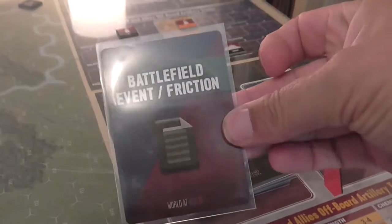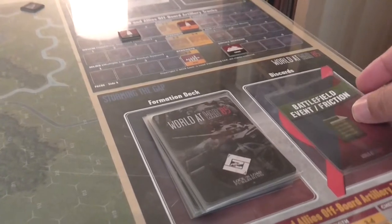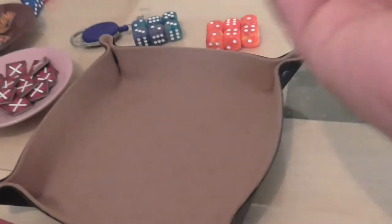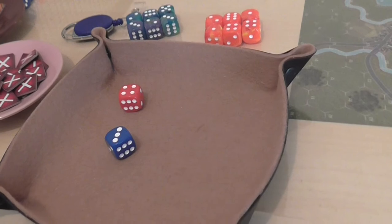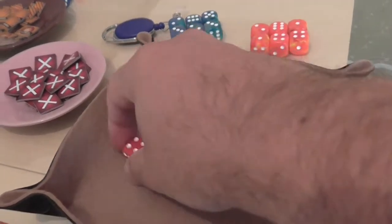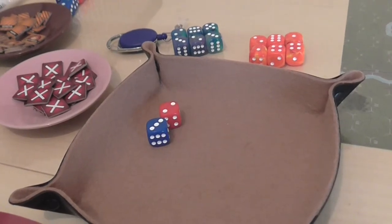And it's a battlefield event straight off. Let's roll two dice. We get a seven, which means we flip over and roll on the friction table. And we get a five.